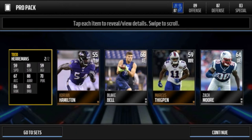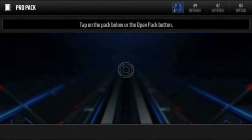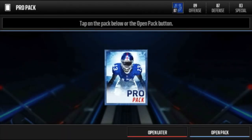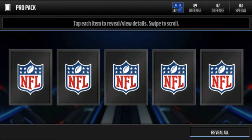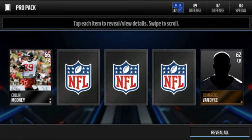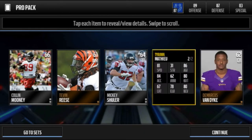59 speed — I'm gonna put him at halfback. So we're about halfway through and we got nothing besides the Antonio Brown card, which isn't terrible I guess. Next pack — rip through it — and we got Tyron Matthew. He's a kick returner.